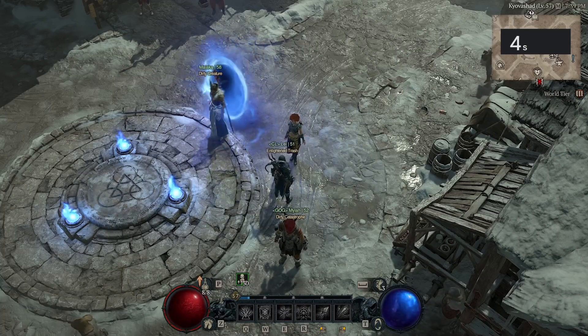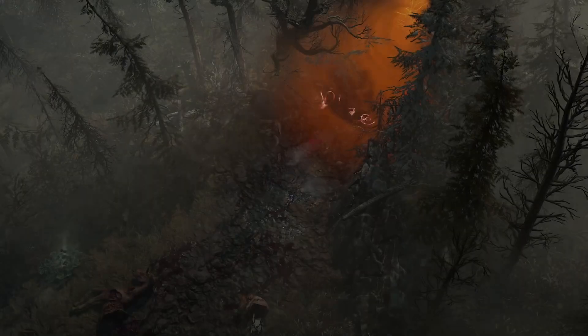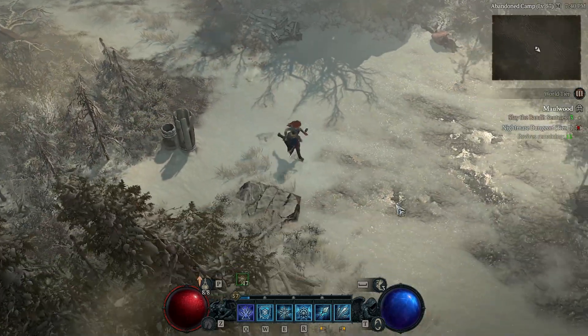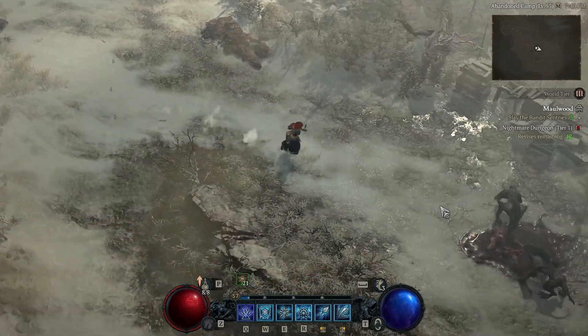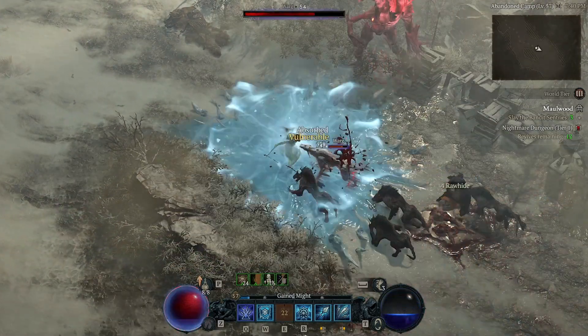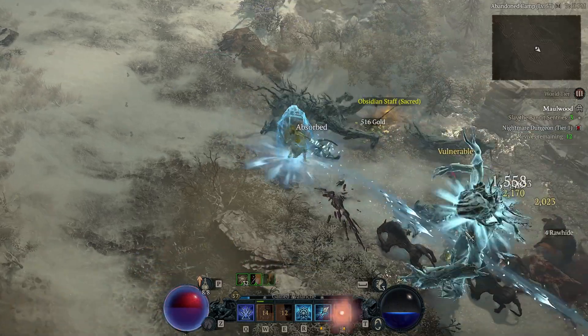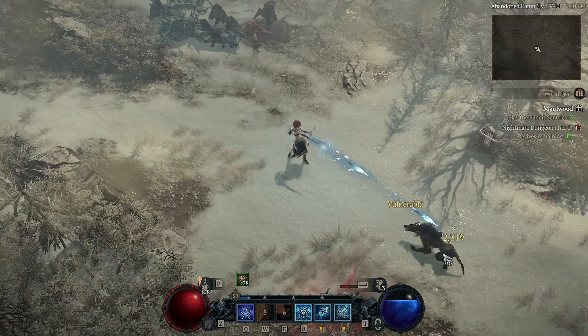Now anytime you want to reset this dungeon going forward, all you have to do is exit the dungeon. As you can see in the video on the screen, I exit the dungeon and the dungeon resets. There is no need to go back to town, wait two minutes, or do anything like that. Once you have done the initial setup, your dungeon will infinitely reset every time you exit it.